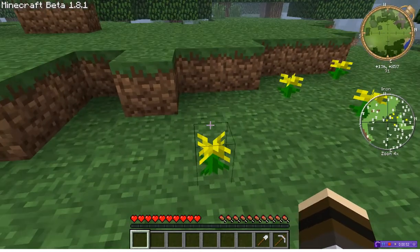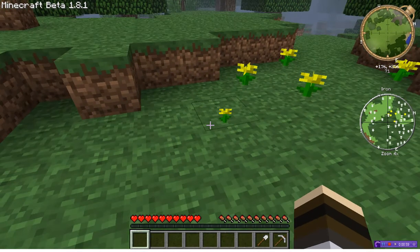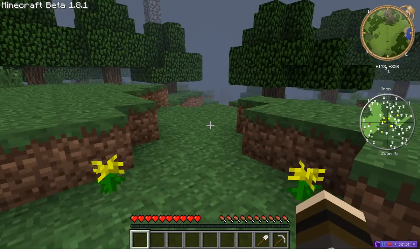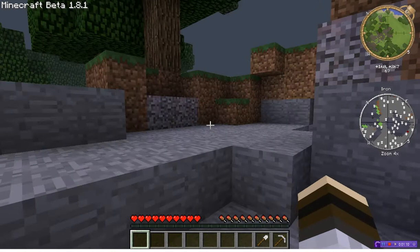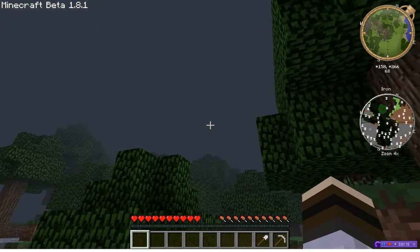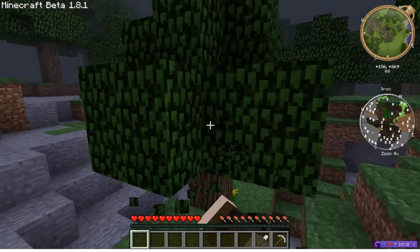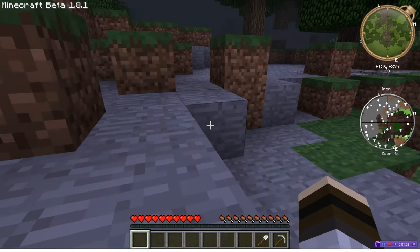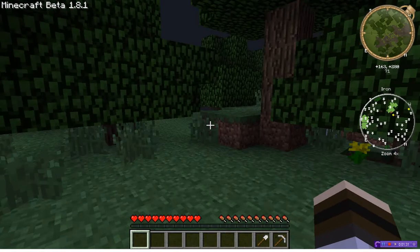Everything else is basically color coded. See this flower right in front of me — you can see it as a yellow square on the minimap. If I break it, it disappears. So it's basically the same thing. You can see tree leaves and wood represented, and of course you can see stone, dirt, sandstone, grass, all that other stuff — even red flowers around here somewhere.